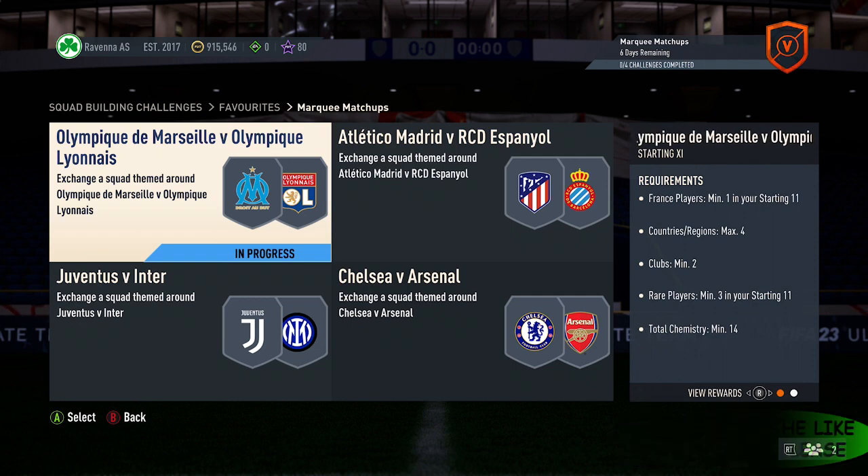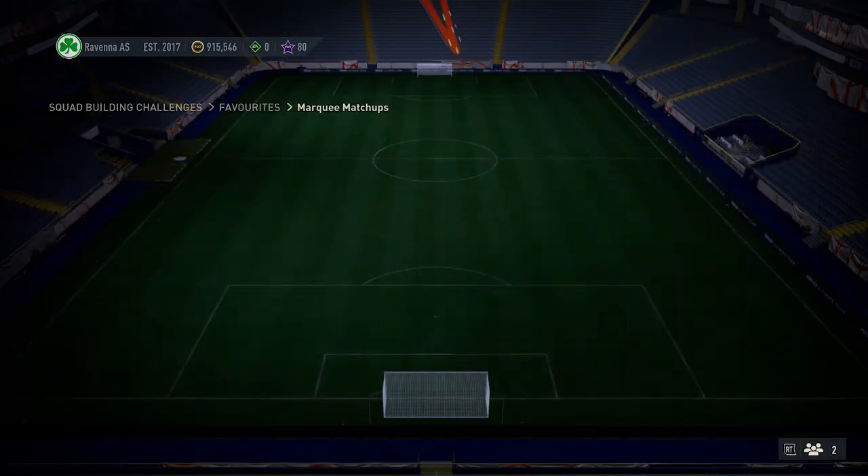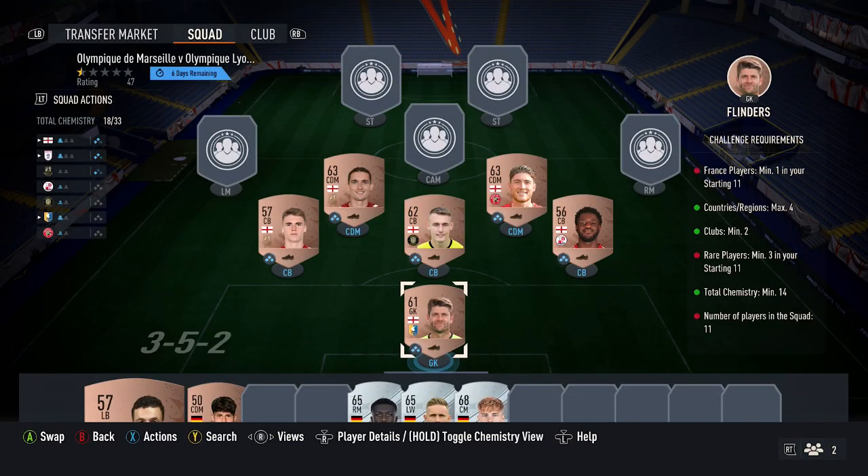So for this part of the SBC, it requires one French player, four countries max, two clubs minimum, three rare cards, and 14 chemistry. So this part of the SBC is very simple to do.